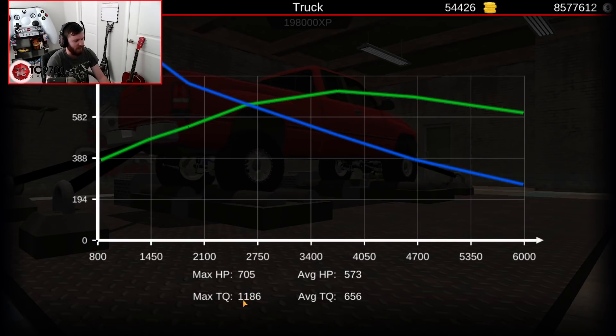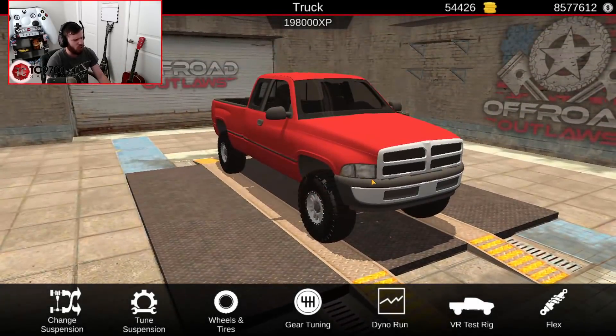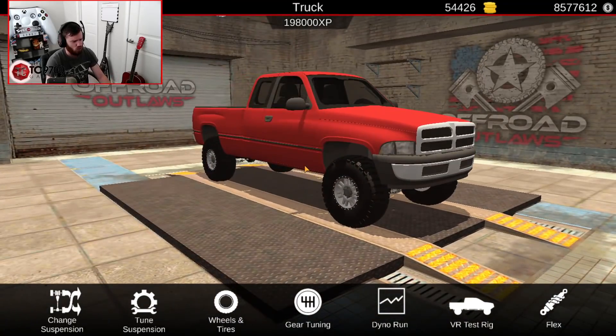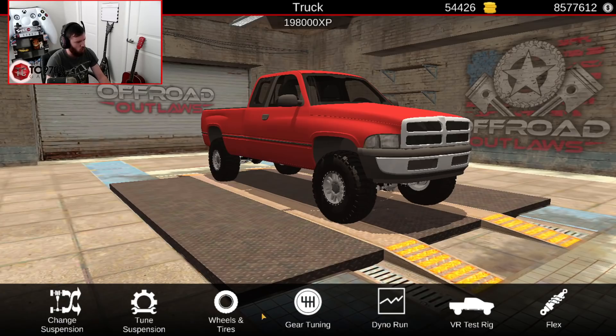705 horsepower and 1,186 foot-pounds of torque — fairly average in my opinion in terms of what you would see, especially from a diesel-swapped truck. We'll do gear tuning later.